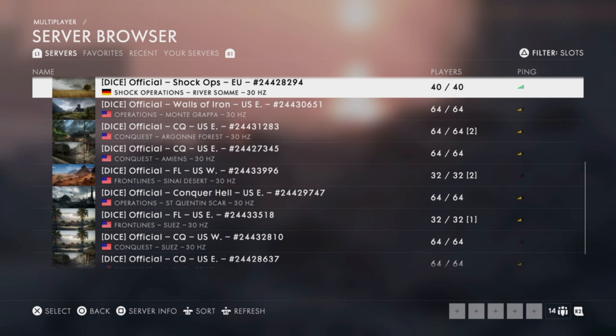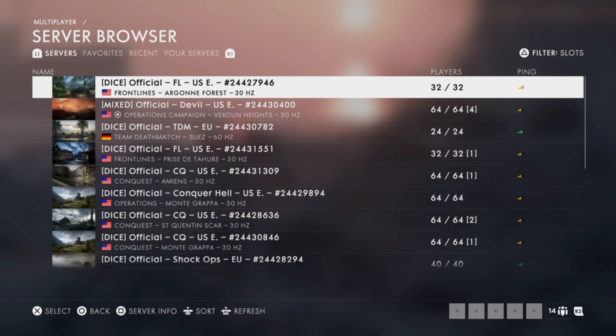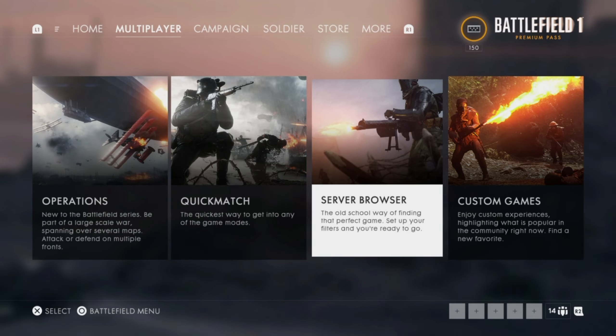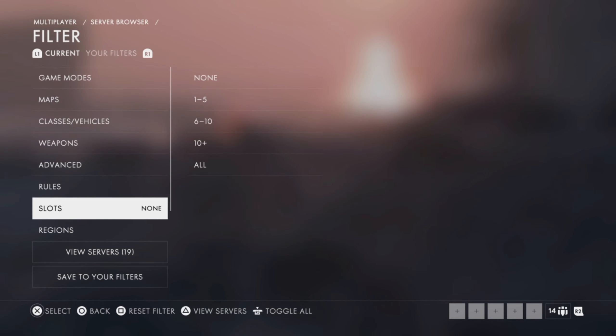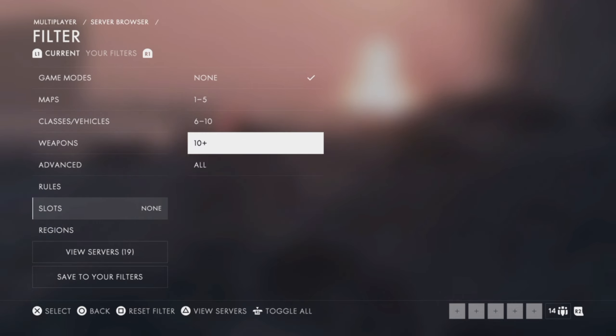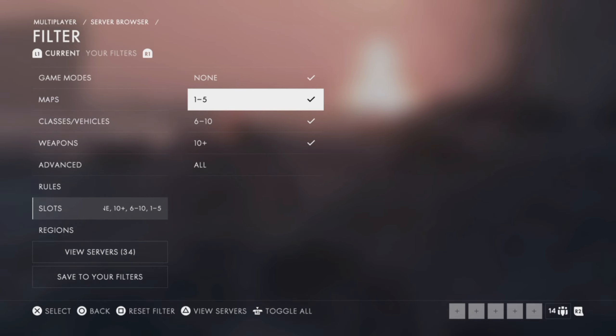Now, if you have good internet — powerful internet like me — go back and change these steps. As you can see, choose 10 plus 6, 10, 1, 5.